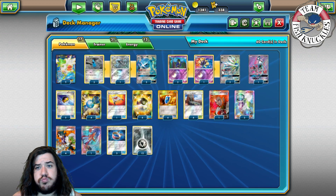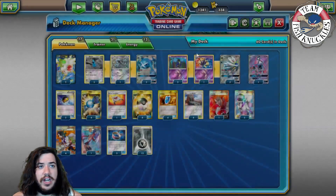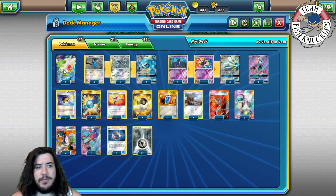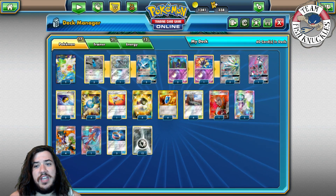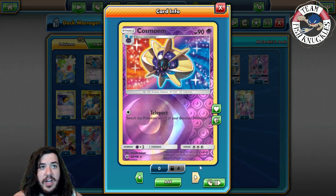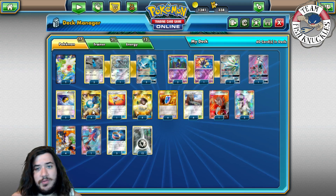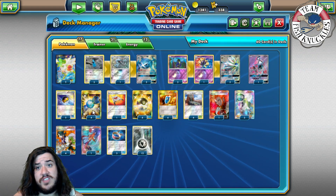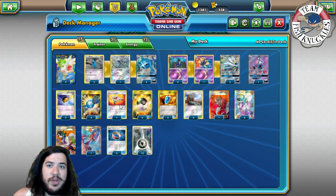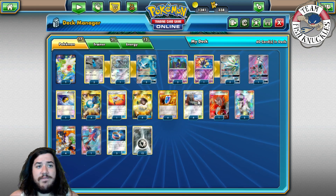We're running a 3-1-3 Metagross line and a 3-1-3 Solgaleo line. Two Shaymins and one Togedemaru — the Shaymins help set up so you can draw into Rare Candies and Ultra Balls, and Togedemaru guarantees a supporter card. Two Love Balls work well because most of our basics — Beldum, Metang, Cosmog, Cosmoem — are 90 HP or less. Four Rare Candies because we're playing an evolution deck. This deck will definitely struggle against Vileplume — if they get a turn one Vileplume, you probably just scoop. One Rescue Stretcher to put Pokémon back into the deck.